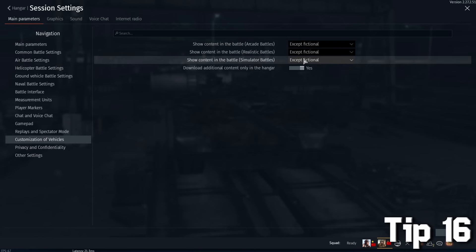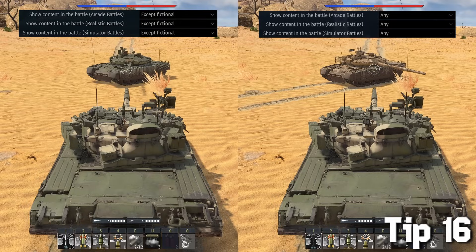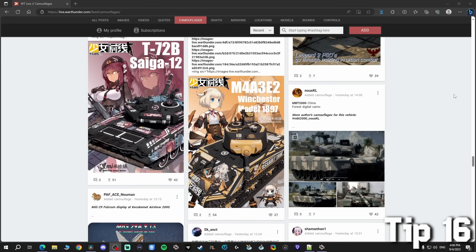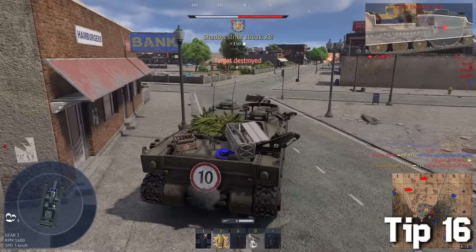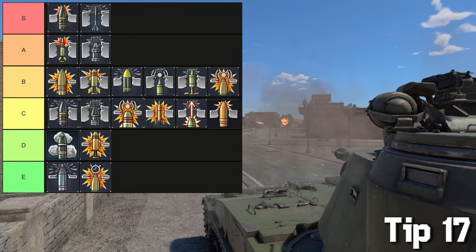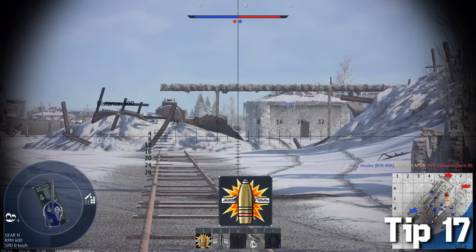Do not spend money on skins because most players have them turned off by default and will never see your 70-dollar skin anyway. If you want it for yourself, just download it for free. The only thing that everyone will see is decorations, and there's no way to turn them off.